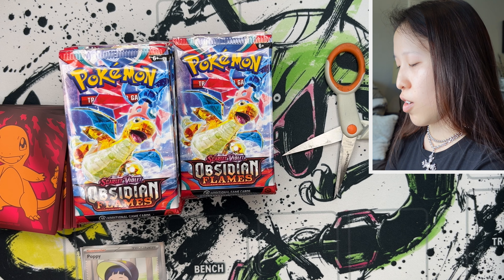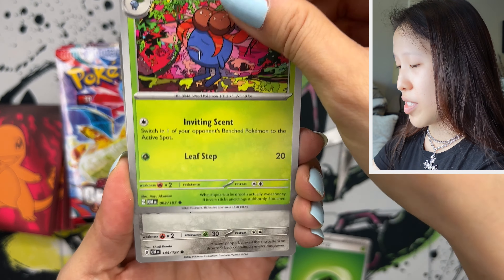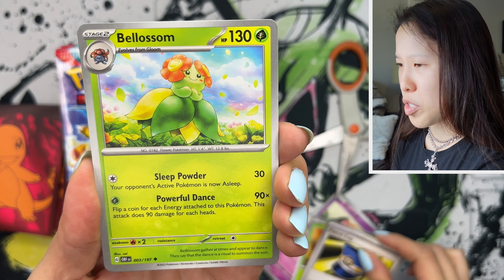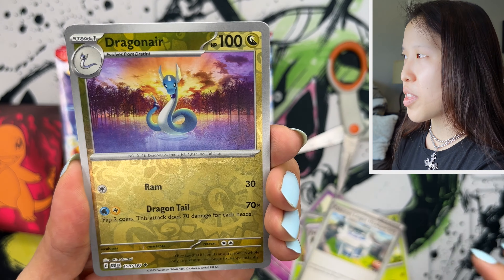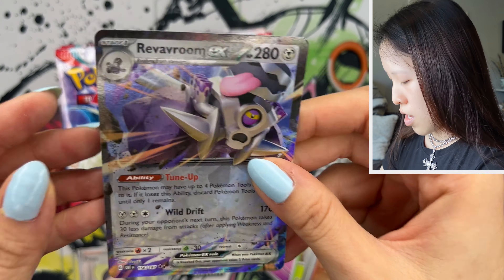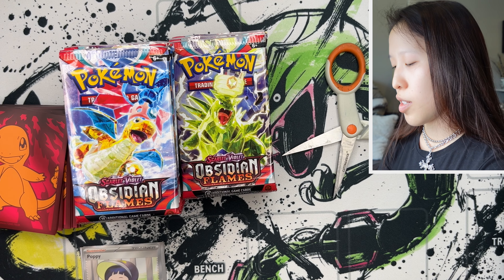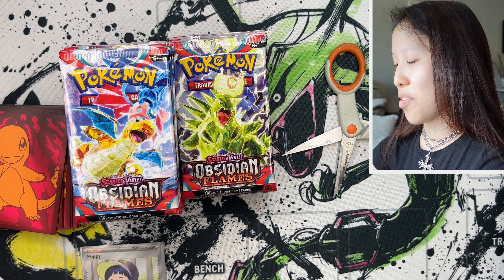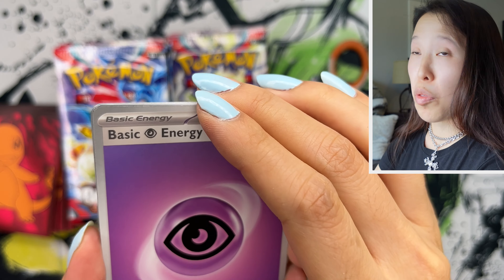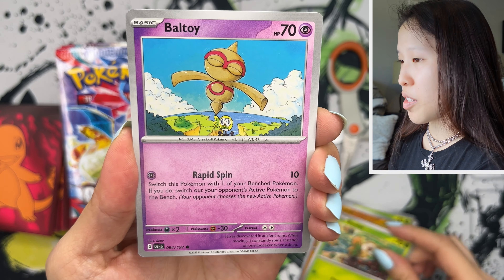We have tons more packs to get through. If you want to aim for maybe one specific card, like the Charizard illustration rare, you don't really have to worry about pulling as many different cards in Korean sets because they're going to be the same as the Japanese sets, and the sets are way smaller. Obsidian Flames is probably smaller than usual English sets because it's not combining with other Japanese sets — only cards from Ruler of the Black Flame plus special Japanese releases like the Omakase decks and the special EX set. Typically, like the new Paradox Rift set, it's going to combine three Japanese sets, so that will be a big set.